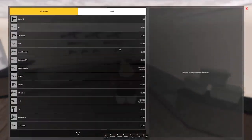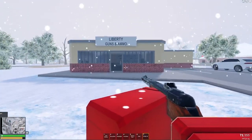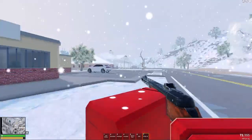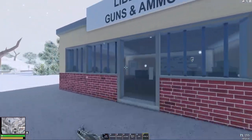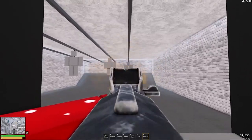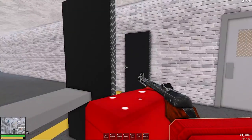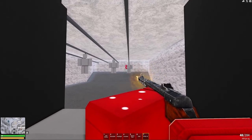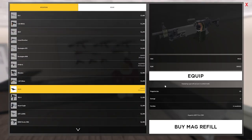Next is the PPSH-41, which is a submachine gun with a fast fire rate. You get 71 rounds in the magazine and can hold up to 355 rounds total. It fires on full auto but has a lot of recoil, making it quite hard to aim. When you reload the ammo is taken from your reserves and put into your gun. I don't use this gun much so it's probably going to be at the bottom of my list.